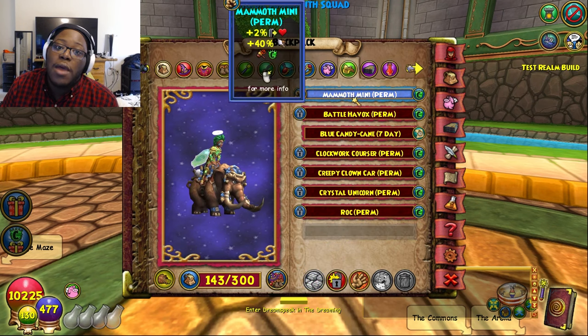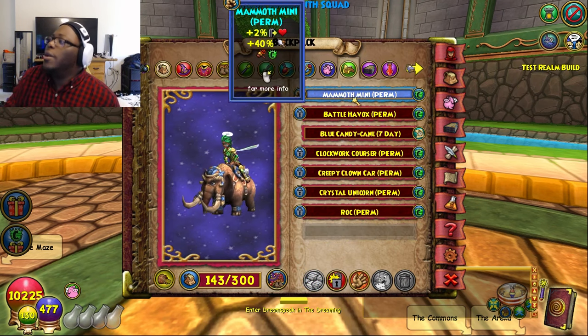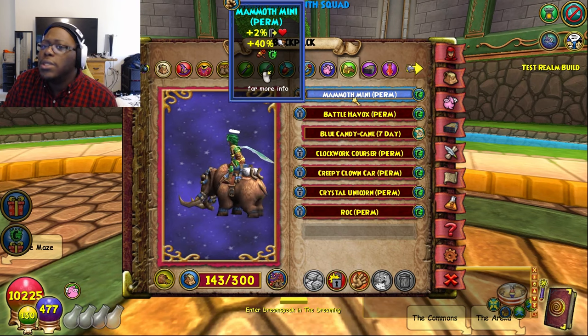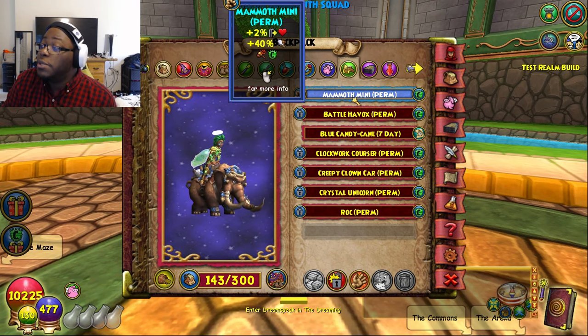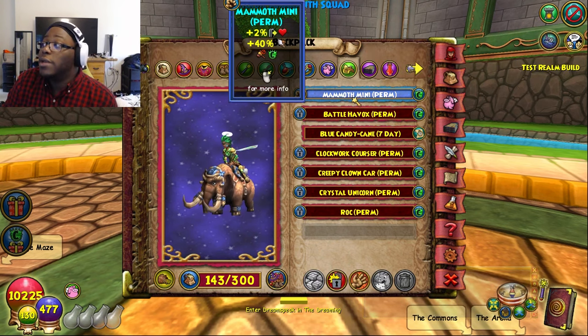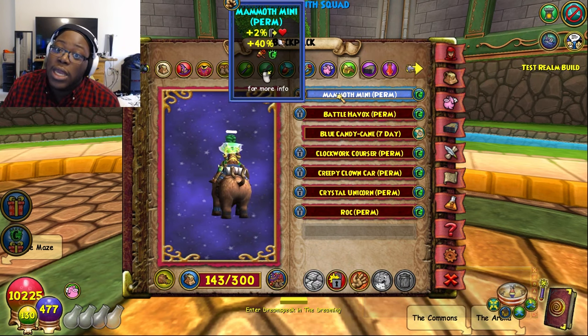For the mount, we got the Mammoth Mini Hermonite Mount. You can get it in the Crown Shop or you can farm for it. This is a pretty cool mount to have — it gives you that 2% outgoing stat, which is pretty nice.